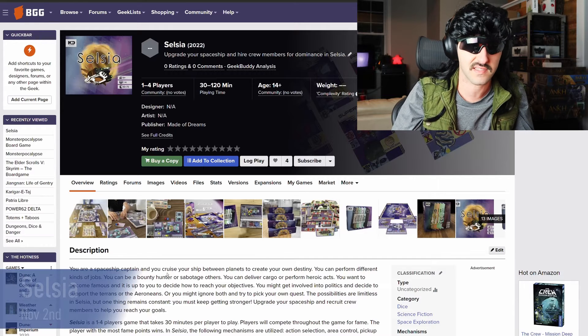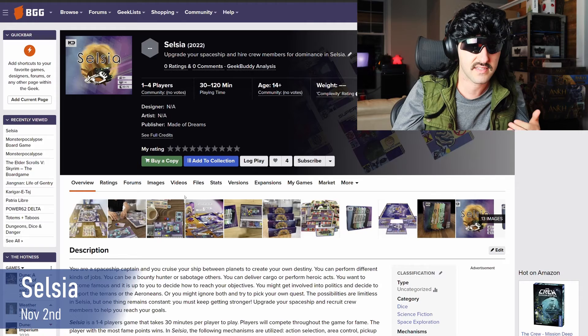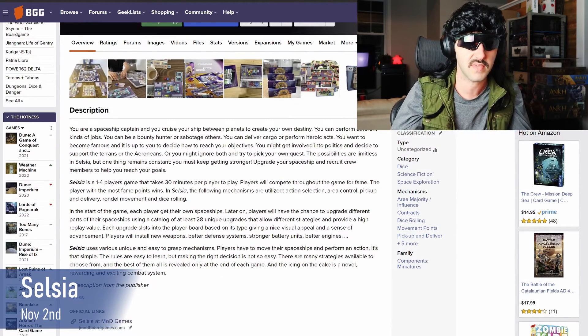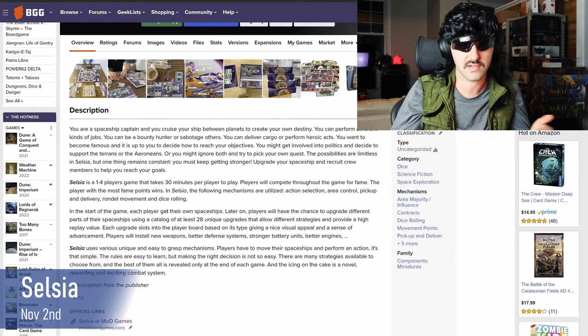Also on November 2nd we have Celsia, which plays 1-4 players and takes about 30 minutes per player to play. This is a game where players are starship captains in the Celsia solar system, commanding their asymmetric ships each with their own special ability, competing to earn the most reputation in the solar system.